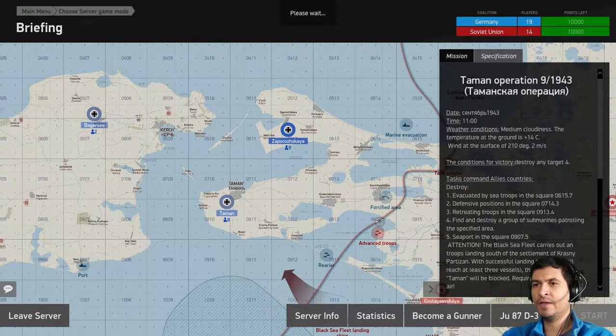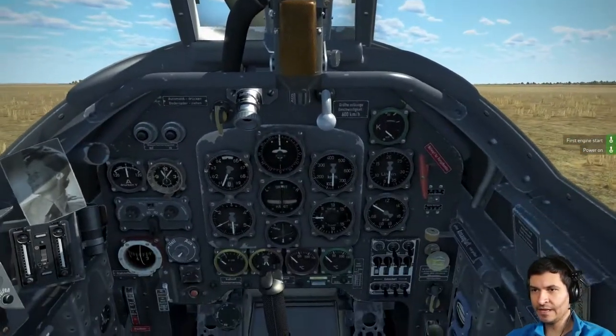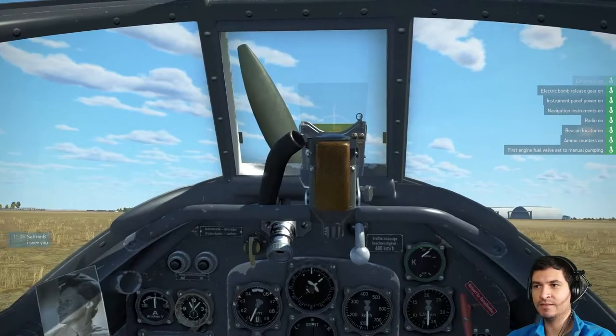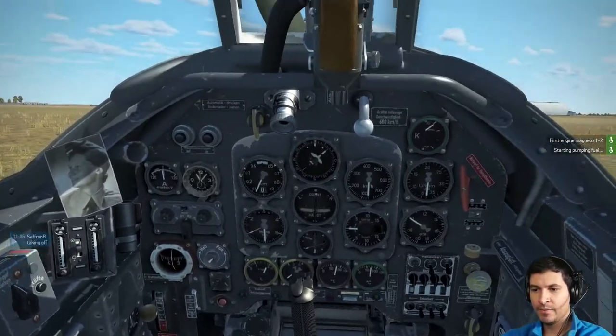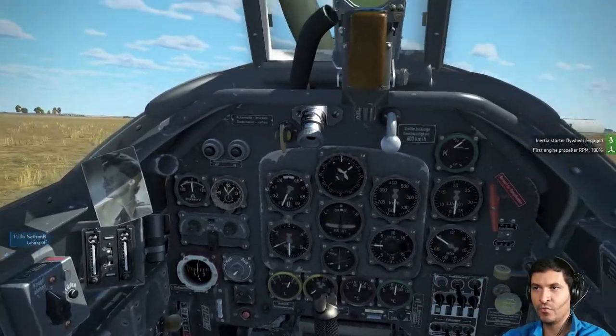I really recommend using a Track IR like this one and of course a joystick, because that way you can look around and that's a lot easier. So to start the engine, we're going to press E and the sequence is going to start automatically. What you have to do right now is press Shift Plus and that way you put the RPMs to 100%.